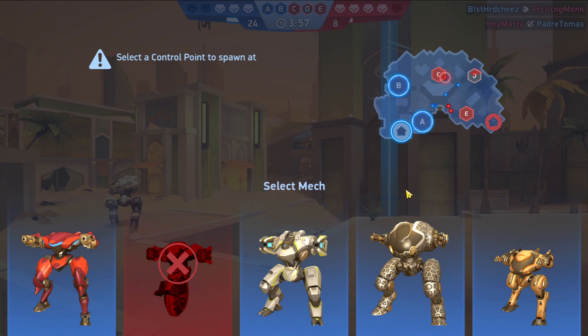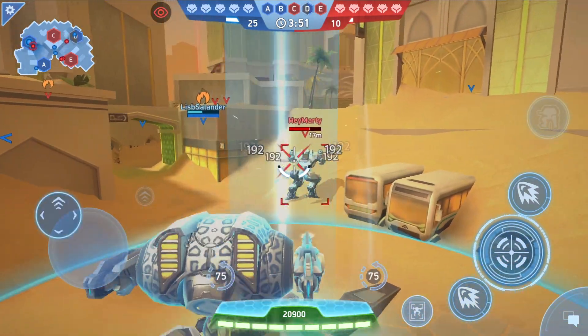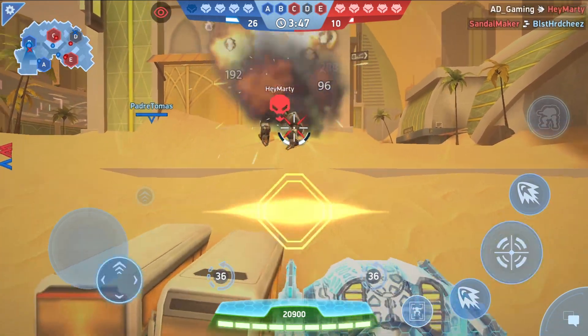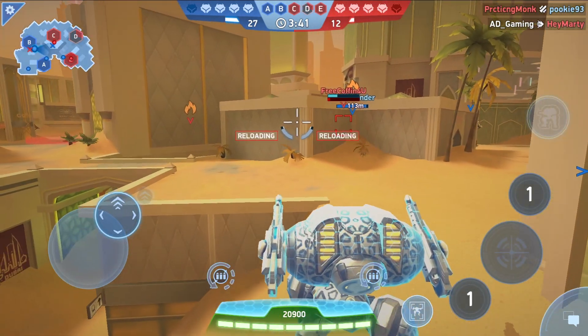Let's bring the Juggernaut — this is the tank with an energy shield. Let's activate it. Let's shoot him with the plasma. There we go, got it! We can reload — we have enough time to reload the weapons. Let's go!